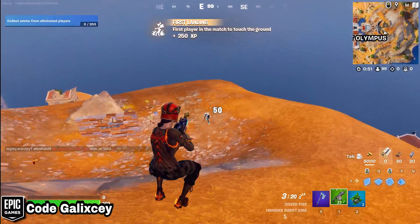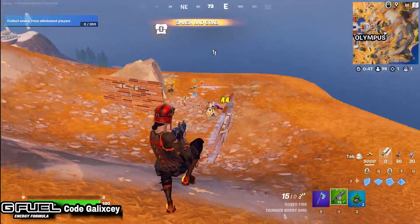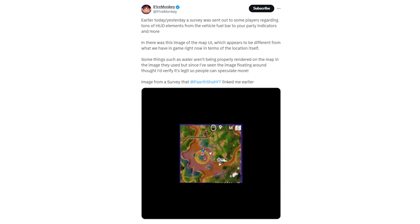Fonit had revealed the Season 3 map early, or at least part of it, which was brought to my attention by iFyMonkey, who said: earlier today slash yesterday, a survey was sent out to some players regarding tons of HUD elements, from the vehicle fuel bar to your party indicators and more. In there was an image of the map UI, which appears to be different from what we have in the game right now, in terms of the location itself.